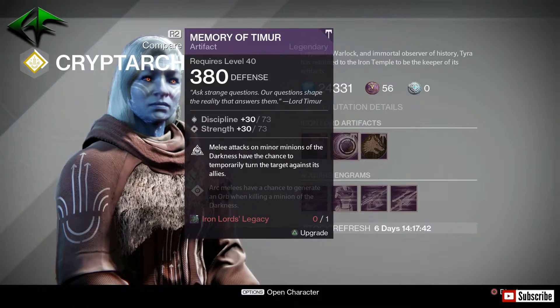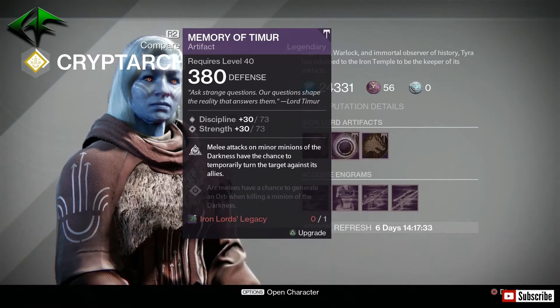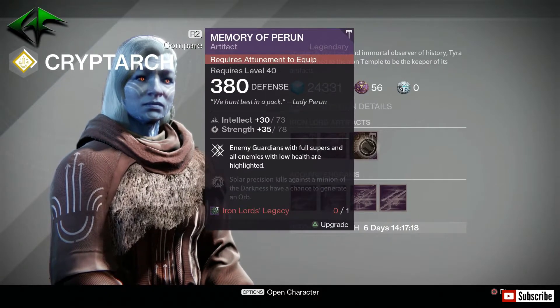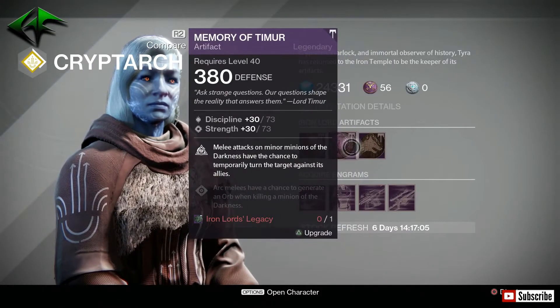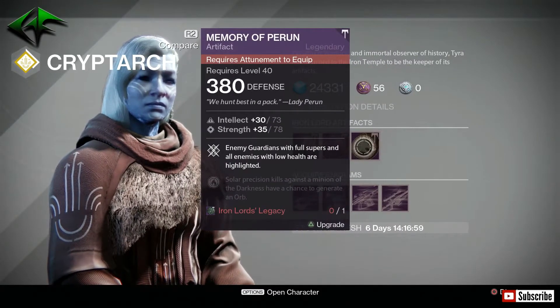Next is the Memory of Temur: melee attacks on minor minions of the darkness have a chance to temporarily turn the target against its allies. This is mainly used in strikes; I've seen it a few times in raids but don't really use it much. It's a 79% roll this week. The Memory of Perun highlights enemy Guardians with full supers and all enemies with low health — that's an 86% roll. These two are not great rolls if you're looking for tier 12, but if you're missing them, they do count toward your record book.